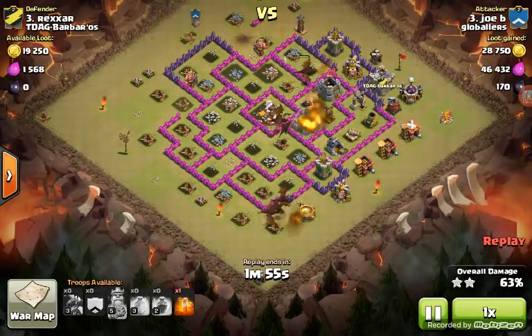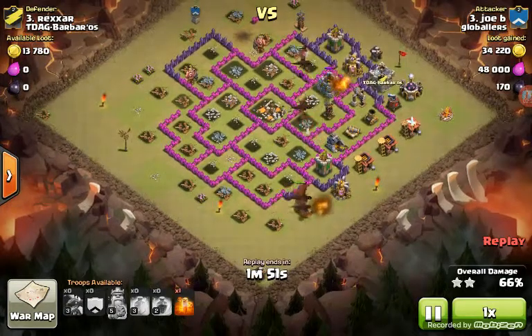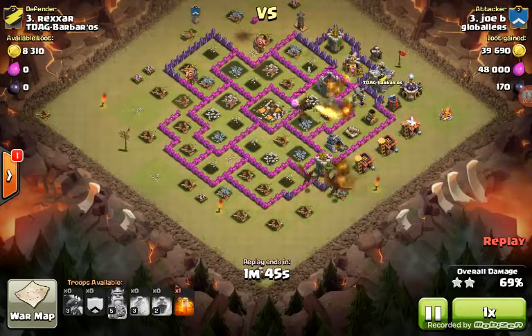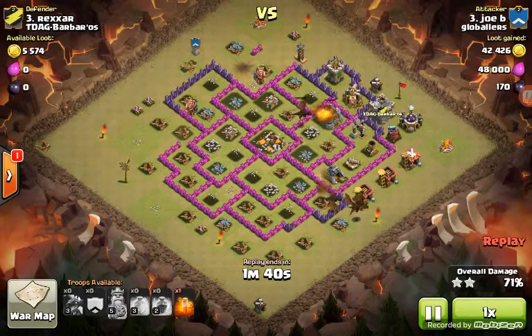There we go — there's just one air defense left and he's still got at least six dragons up. You see that seeking air mine just took one of them out. He's still got that air sweeper up, and those things are a frickin' pain — they can really put a damper on the raid.